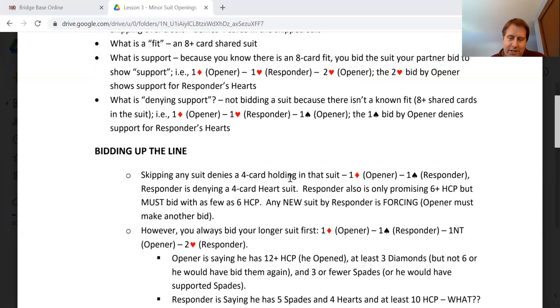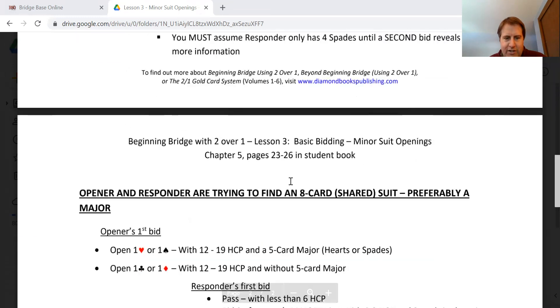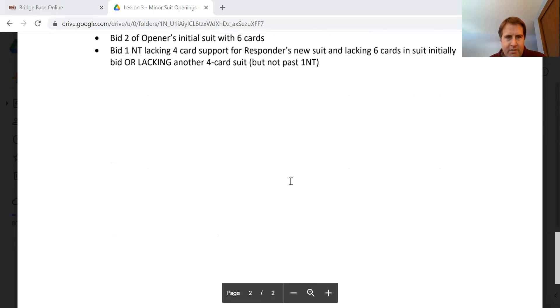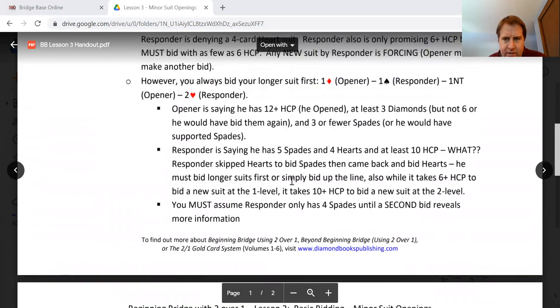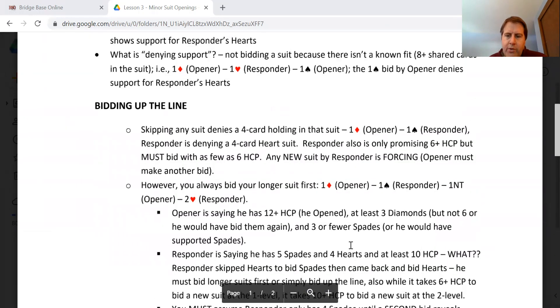There is an exception to that — you're going to get a little frustrated with the exceptions. If you have five spades and four hearts, you would actually bid the spades first as responder and then come back to hearts later if you have an opportunity, promising five spades. But in general, you'll be denying a four-card suit if you go past it — but not always.